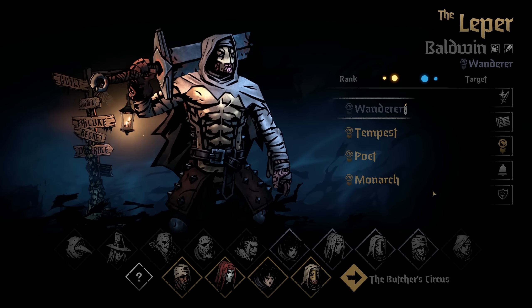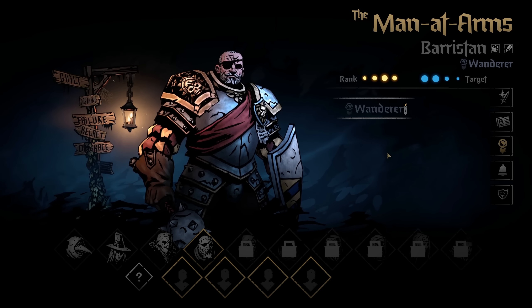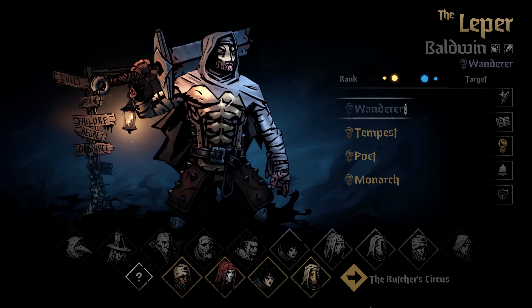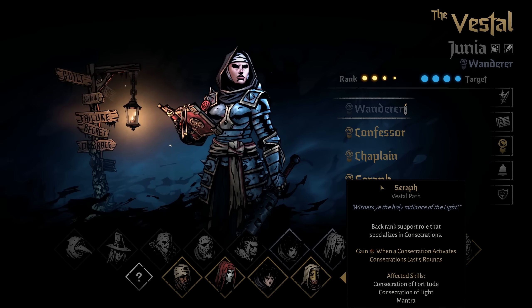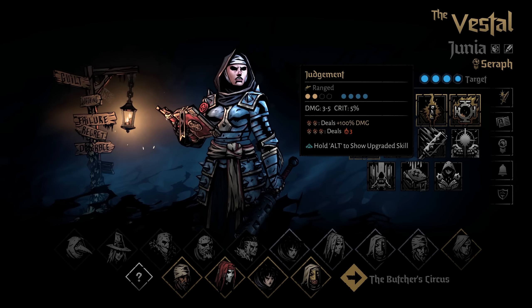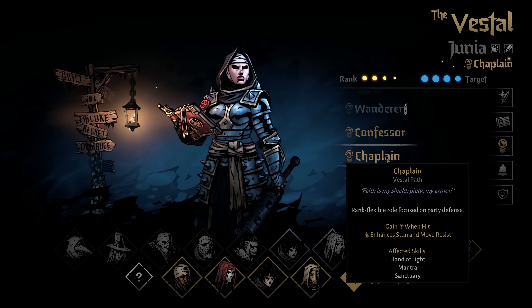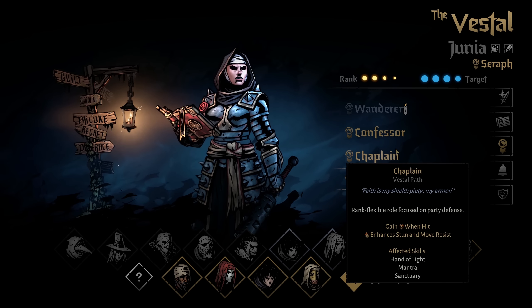Next, let's look at paths — a great way to diversify how you play each character. In the beginning you'll only have Wanderer, which gives you more candles to unlock more paths later. Once you've acquired enough candles, you'll have three paths per character, each with its own distinctive style. For example, the Vestal has Confessor, Chaplain, and Seraph — each showing the idea behind it, its impact, and which skills are affected. Select a path you like and then check how the skills changed. I'd encourage you to try new things and experience characters in different roles.